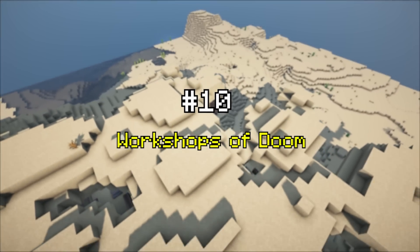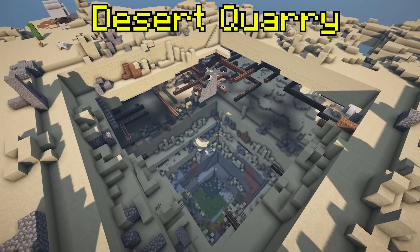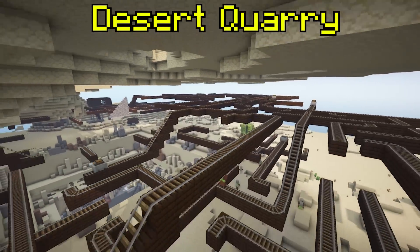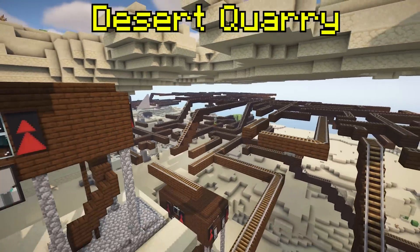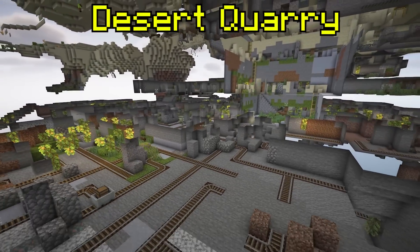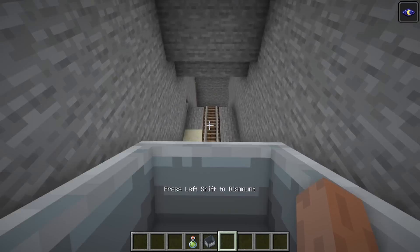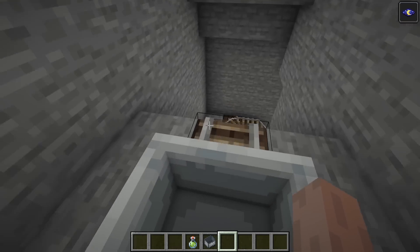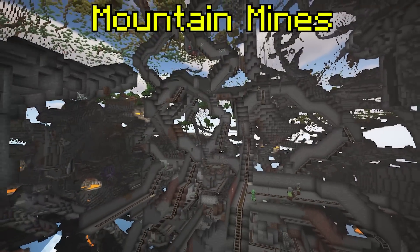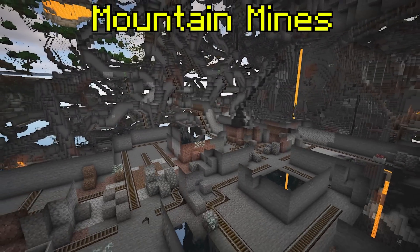Workshops of Doom adds additional Illager-themed structures. Underneath all structures there are incredibly large mines — to explore them, minecarts are essential.